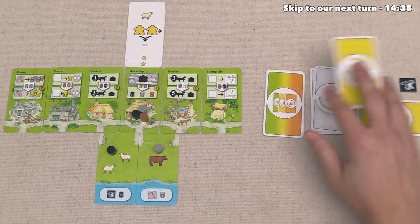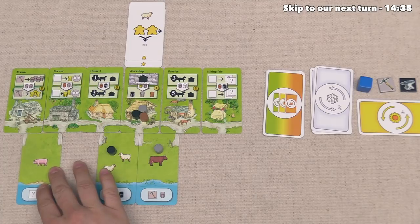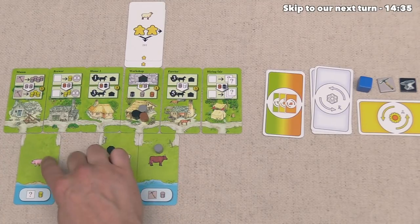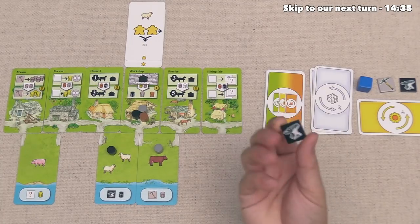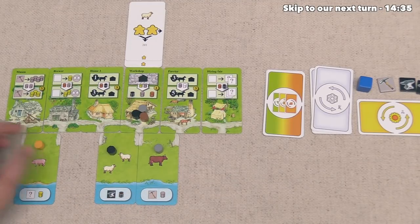Up here the blue player took their turn and decided to put this river card down. You can have open holes in the layout — that's no problem. They have now made a pig for the end of the game, will get a random token — looks like that's an anvil — and they also get one gold, which goes right down onto this field.